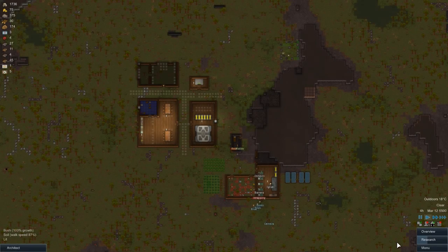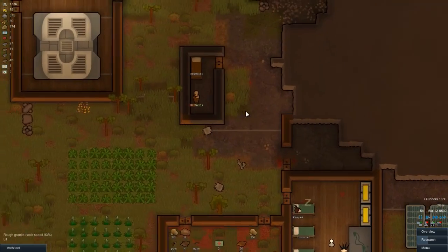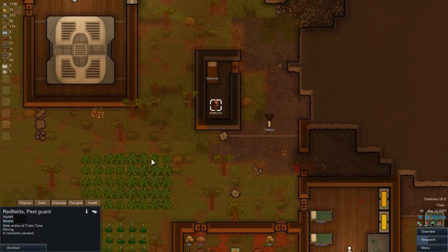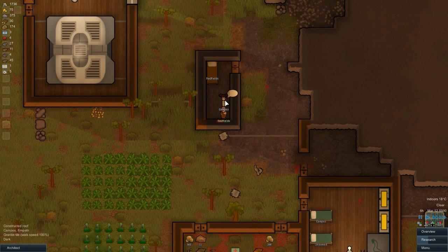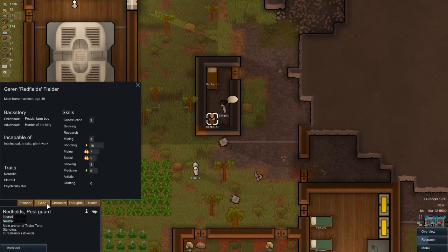Welcome to Construction Plus RimWorld Alpha 9, episode five. In the previous episode we captured Redfields - as you can see he's sitting in our jail stroke solitary confinement area. He is currently getting some medical attention as well as food. We have a little chat with Campusters there because we're trying to recruit him - he's actually surgical with anything to do with weaponry.